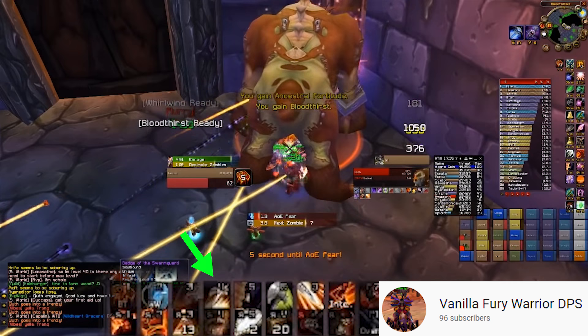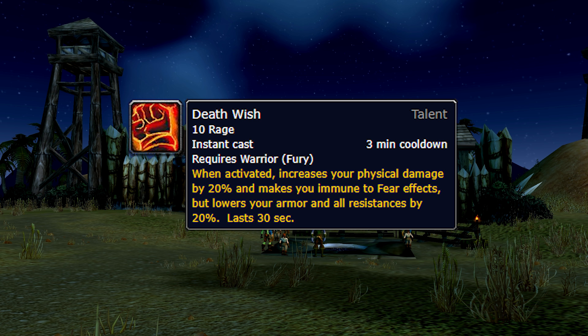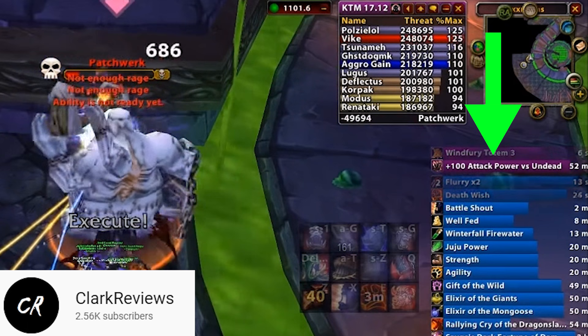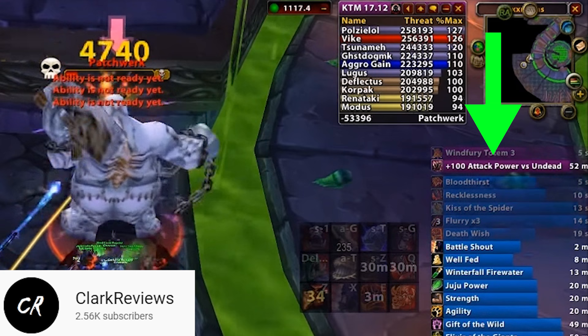When it comes to using Death Wish, the general outlook is to use it on cooldown — it's only a 3-minute CD, so during trash you can be using it over and over again, though always be conscious of threat since it makes you take more damage. For boss fights there are two outlooks: on a long fight over three minutes, pop Death Wish on the opener after threat has been established by your main tank, and it'll likely be back up during the execute phase. On short fights, save Death Wish till 20% when you reach execute phase, then pop Death Wish, trinkets, Recklessness if it's up, and blast out massive crits back to back.